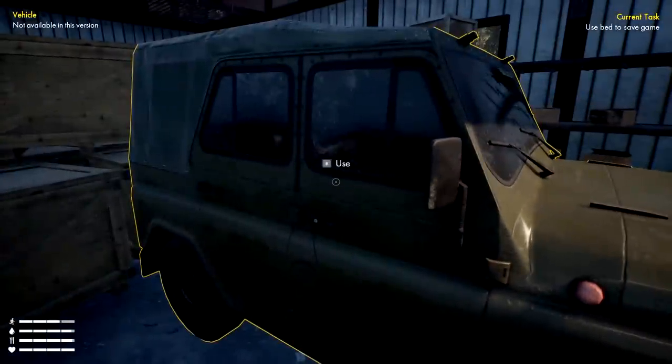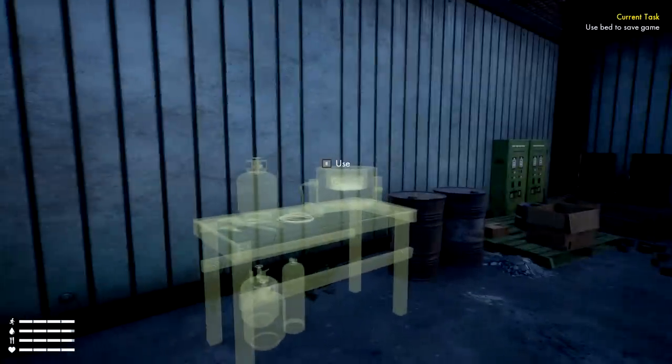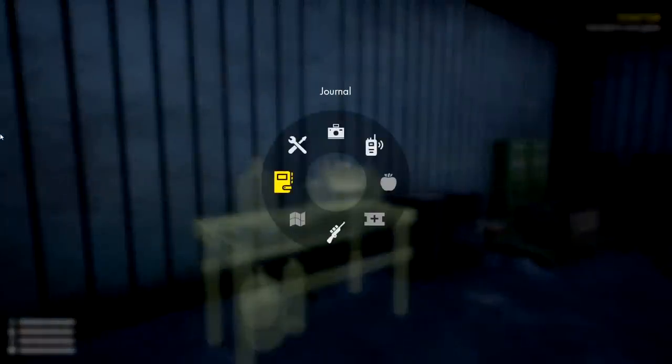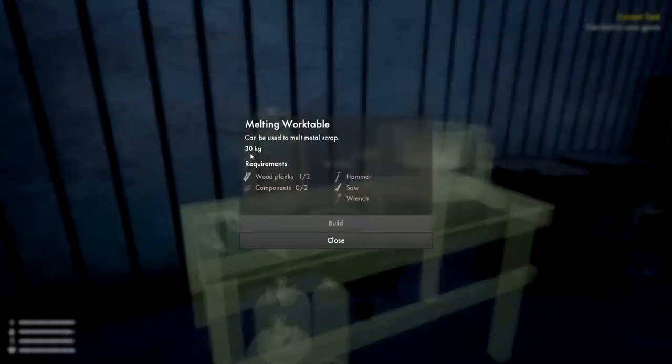The car is not available in this version — it's not the final release. It's dark and I don't see any lights in the radio menu either; maybe we'll build to figure that out afterwards. Over here we have a melting workstation and melted metal scrap.